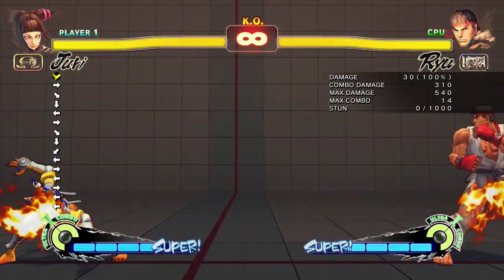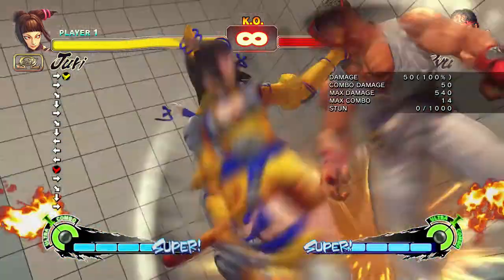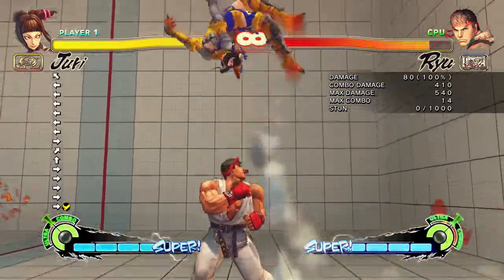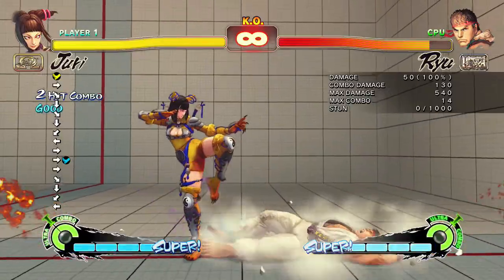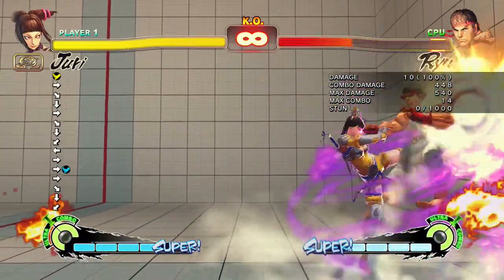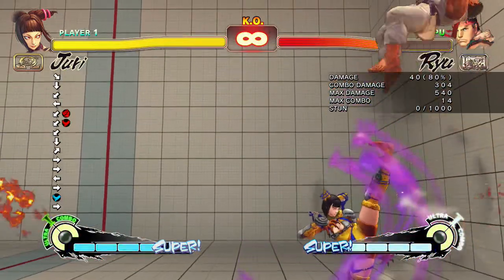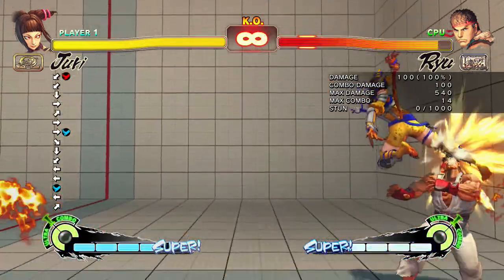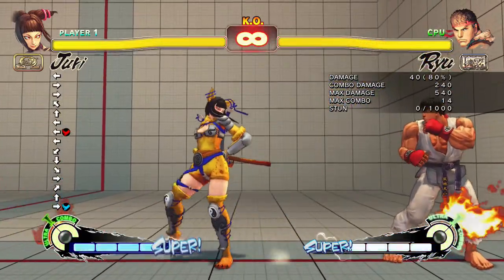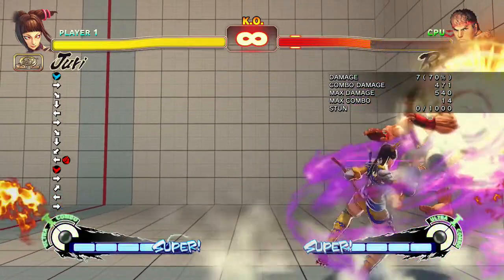Her super now looks like this. It's low forward twice, then any kick — it's like a kind of Vega slide. And it can be comboed with that launcher. That's quite cool. You can do that in corner — if you're in corner, you can do a lot of damage like that. That's a lot of damage.